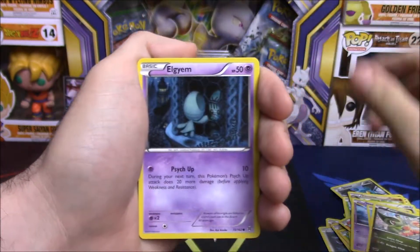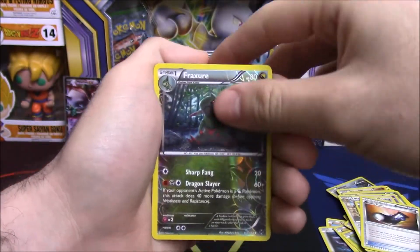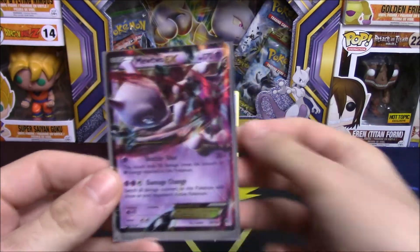We have a Hoothoot, a Misdreavus, a Froakie, Axew, LGM First Ring, Sandslash, Heavy Boots, a Fracture reverse, and a Staraptor non-holo rare.